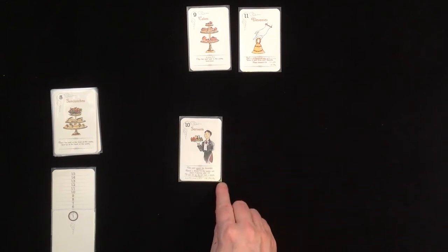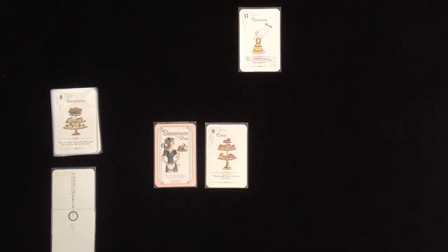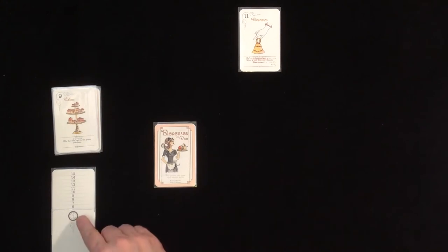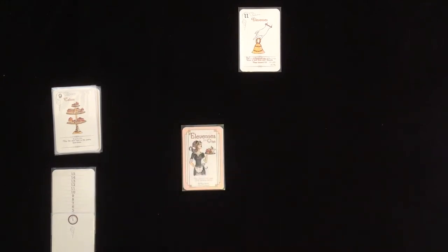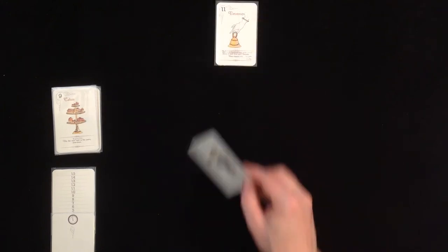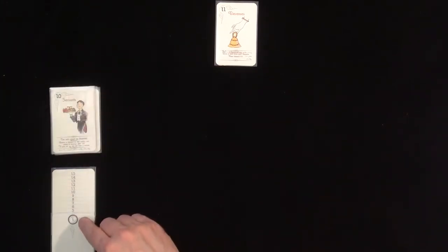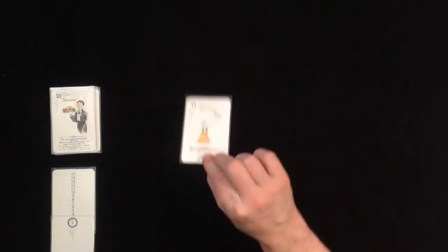The 10 again - it cannot be discarded. As an action: return a discard to the pantry and place it face-up after the 10. If you do so as an action, do not lose a minute. The next face-up card is the 9, and I'll score it for 1 minute. The action is: if possible, flip the next card in the pantry face down. It already is face down. Now the pantry - all cards are face down. I'll shuffle and deal one card: it is the 10. I want to score the 10, and scoring takes a minute. It says: return a card from the discard to the pantry, place it after the 10. And this is our 11, which we are going to score. Wow!